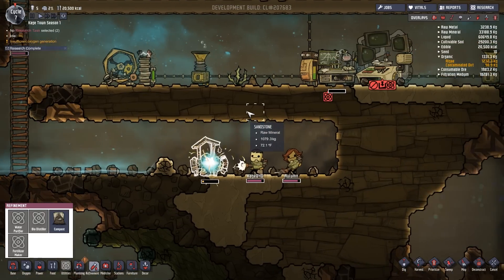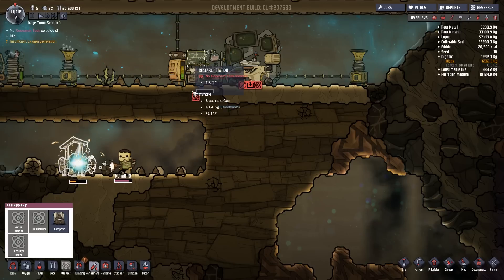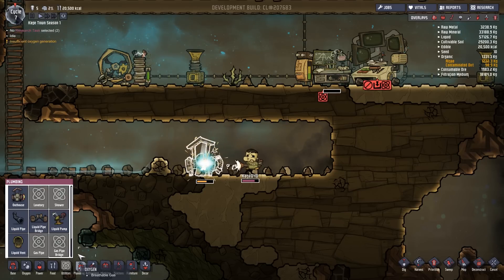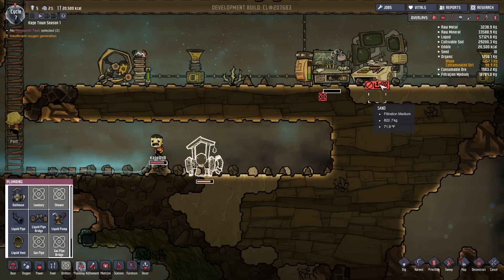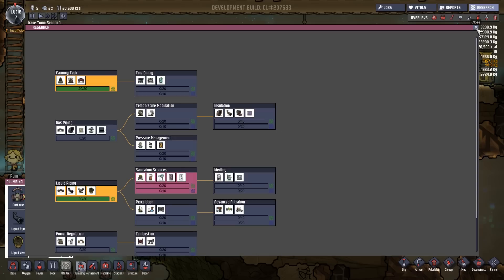Research complete! Let's take a look at what we got - we have little exclamation points showing new things. We now have liquid pipes, liquid pipe bridge, liquid pump, and liquid vent. A liquid vent is an output - okay, fair enough. Let's set up another research project. I think I want showers next - we can get air things, lavatories, hand sanitizer, airlocks and showers. Let's do that, but for that we're going to need the next level of science.